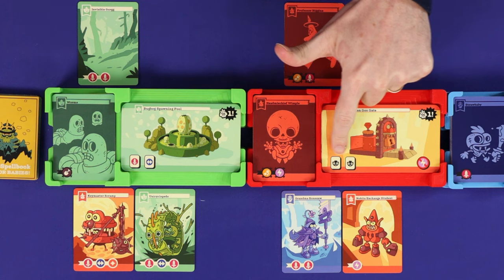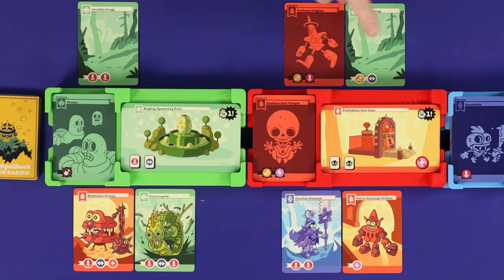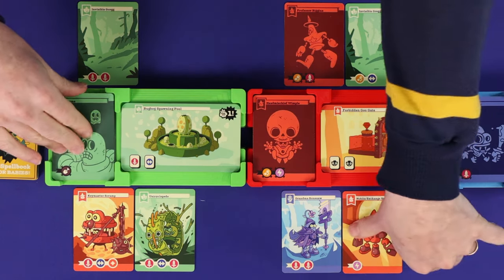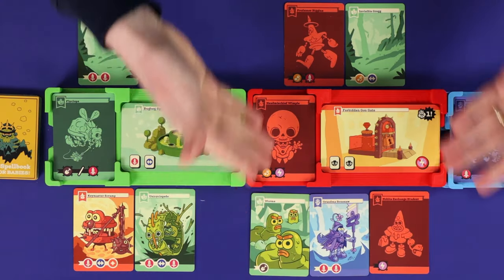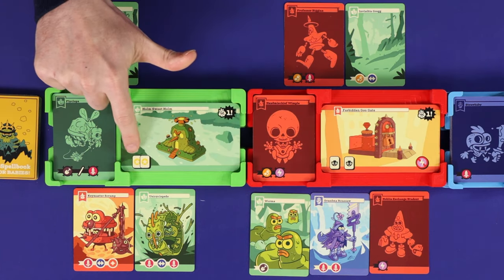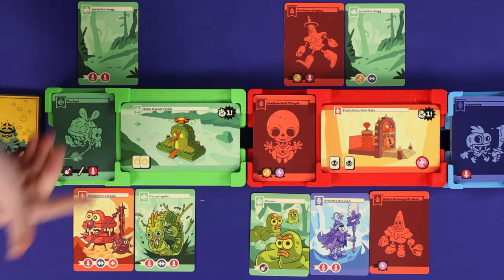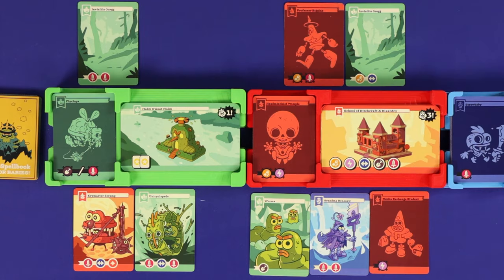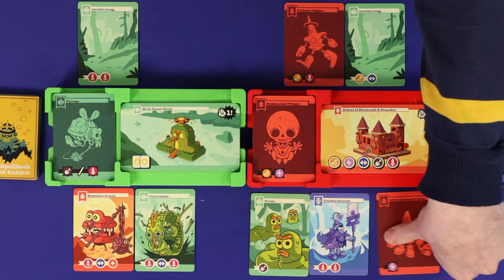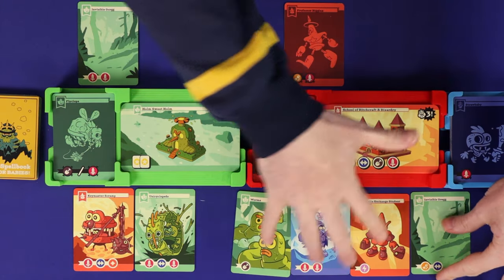Another card requires at least two minion cards but no minion cards that have the raise icon. A third card requires at least two minions and those minions must have at least one matching skill as indicated by the wild star — the bottom player meets this objective. Finally, a card showing a number of skill icons in circles requires that player to have all of those icons on minions, but there can be multiple icons per card.